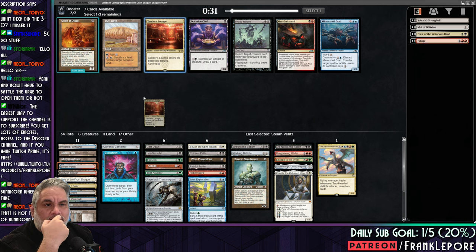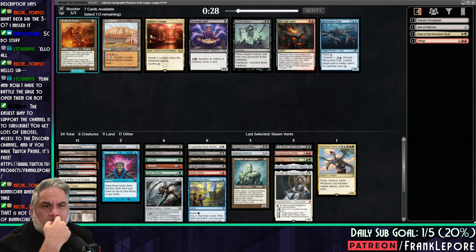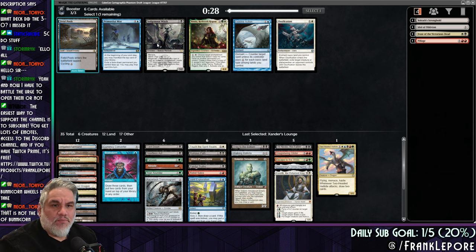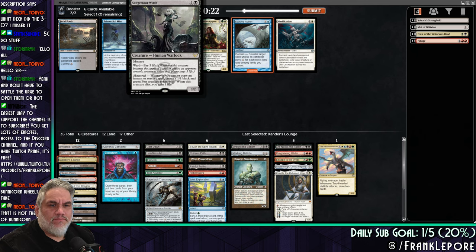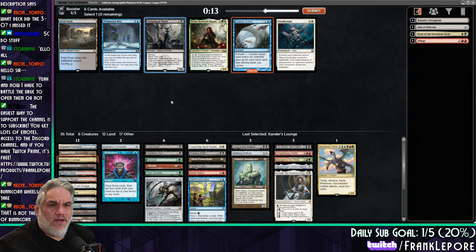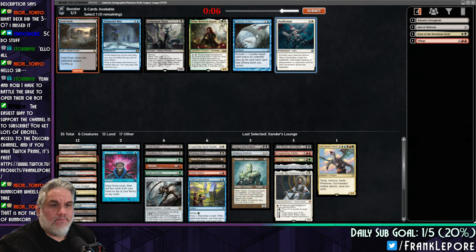The Xander's Lounge came back — fantastic. And a Fetid Pool came back. And an Evasive Action came back as well. I don't hate Sedgemore Witch either — she's actually in my cube as well. The reason is she's a great evasive creature for Fallen Shinobi. I'm gonna take the Evasive Action.